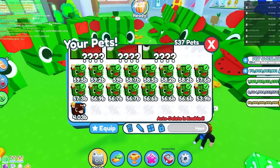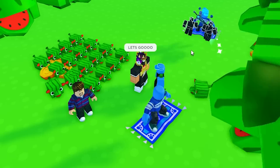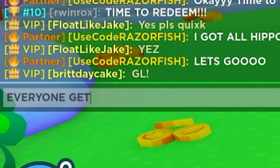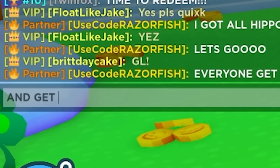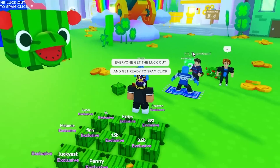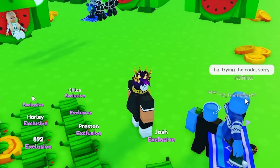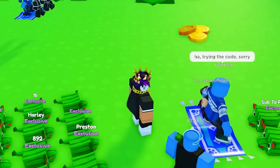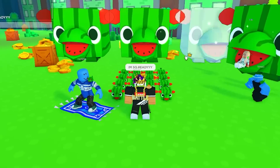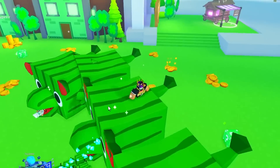I got all my titanic hippo melons out and my normal hippo melons too. I'll put my lucky boost on as well — why not? Everyone get the luck out and get ready to spam click. Once the egg pops out you gotta spam click it for really good luck. He's trying to put in the code right now. I'm so excited — I'm ready to spam click that.